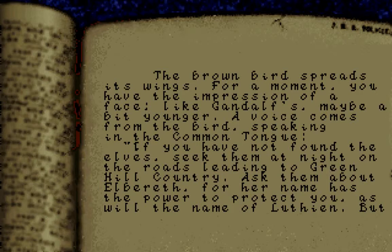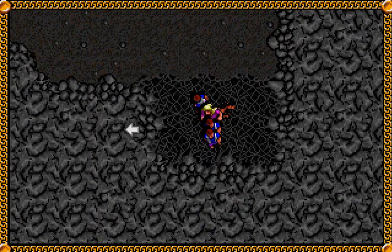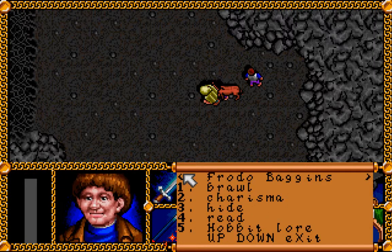A voice comes from the bird, speaking in the common tongue: 'If you have not found the elves, seek them at night on the roads leading to Green Hill Country. Ask them about Elbereth, for her name has the power to protect you, as will the name of Luthien — but that one you will not learn there. The old forest is long and hard and dangerous, but the enemy will not follow you there. Seek the master of the forest. Call for help in dire need. Gandalf, Gandalf.' Then the bird is gone.